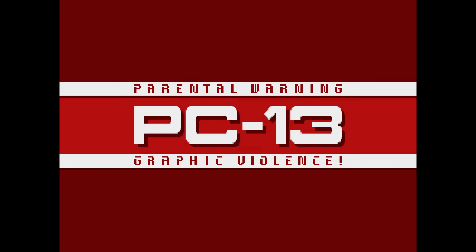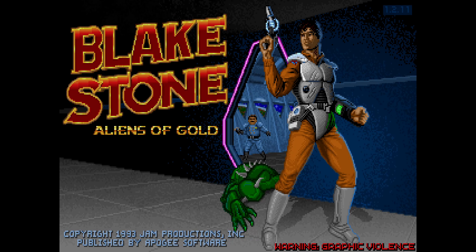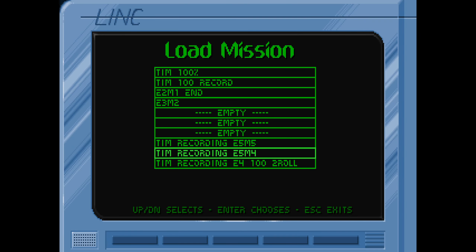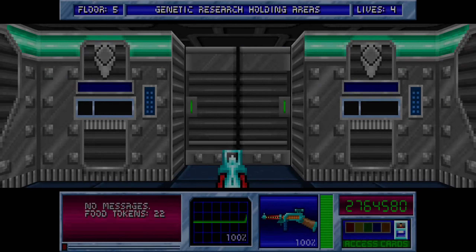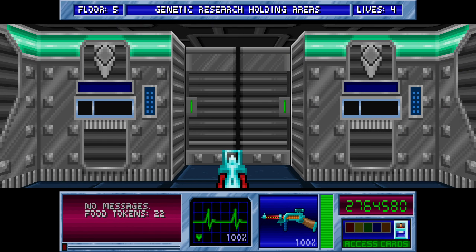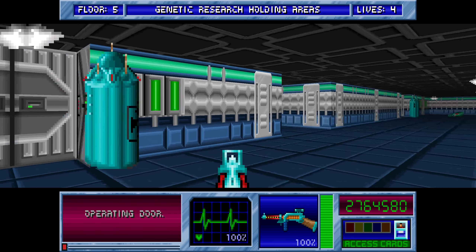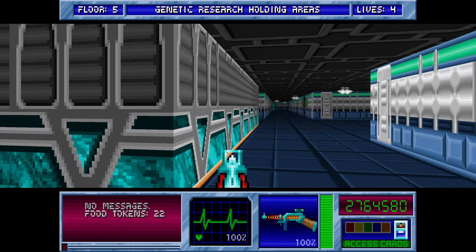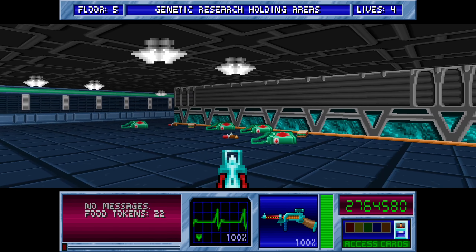Hello, this is Tim. We're going to be playing some more Blake Stone: Aliens of Gold, going for 100% kills, points collected, and informants live on the veteran agent difficulty. This is going to be episode 5, mission 5, so it starts off with Transport City.